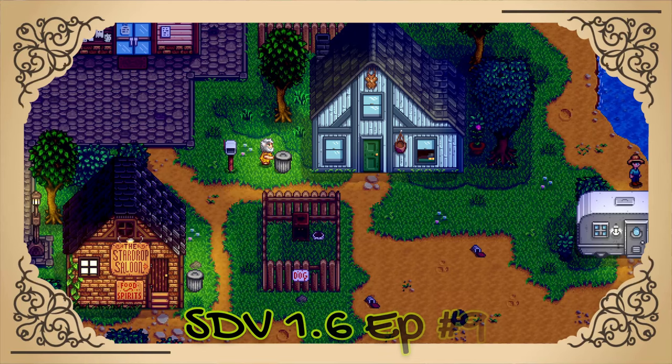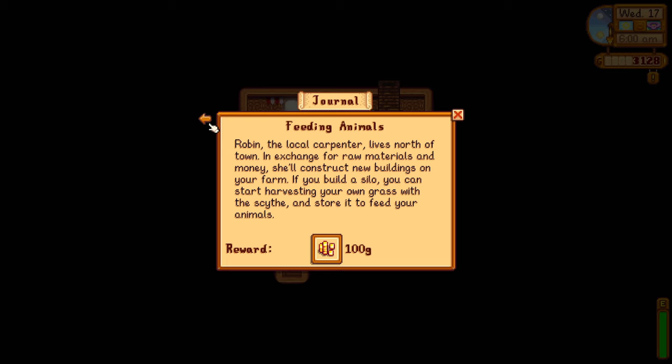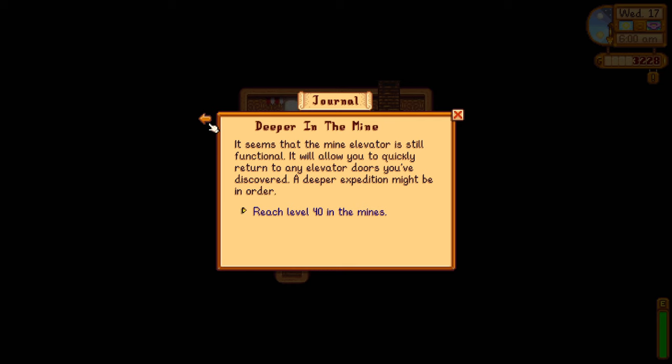Well hi everybody, glad you're all here, thanks for joining me. Our silo's done, as we noticed at the end of the last episode. Robin the local carpenter lives north of town — in exchange for materials she'll construct new buildings. If you build a silo you can harvest your own grass, which we have built, and we get 100g for that.